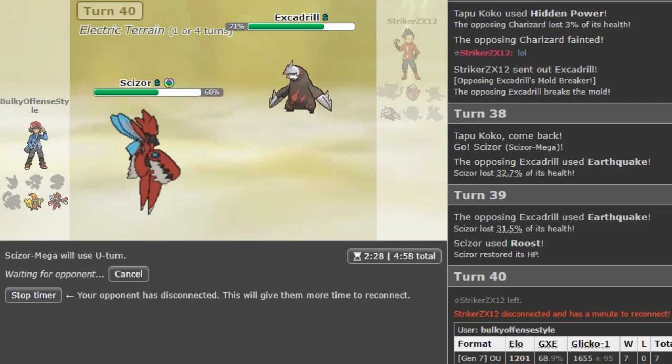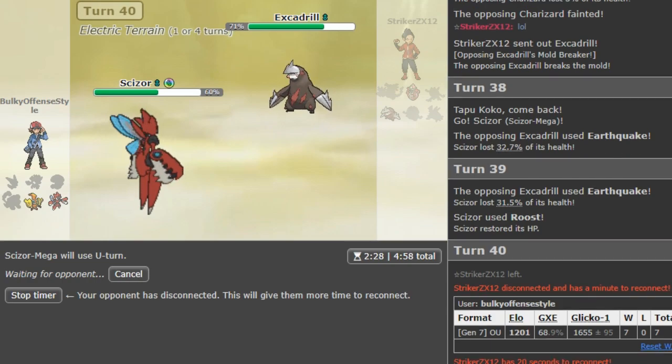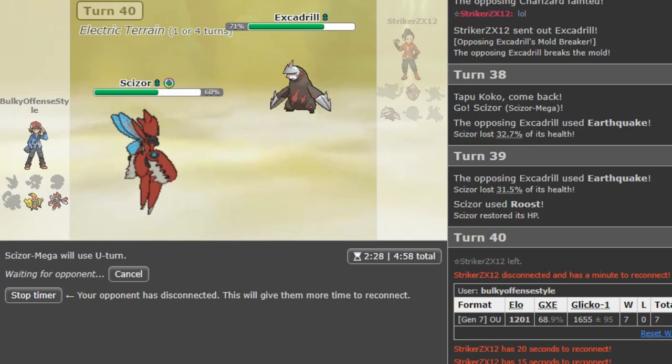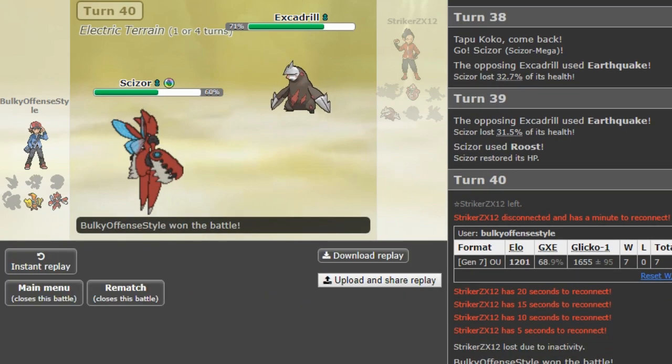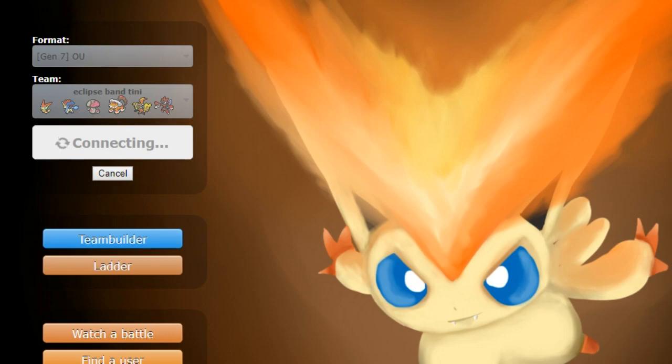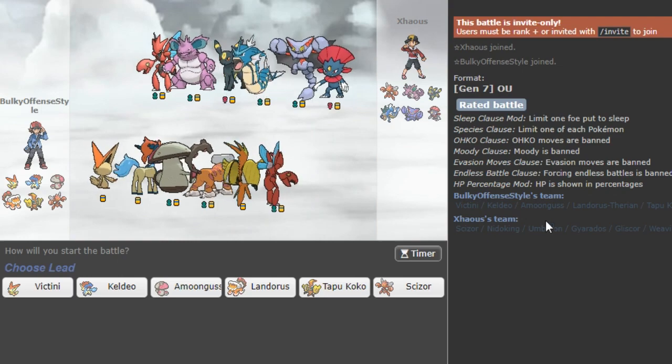I should probably keep my Lando healthy and not let it take a Scald burn turn one. I most likely should have gone into Coco turn one, but what made me not go Coco is him having the Drill in the back. I would have had to go Coco on the Scald, would have gotten burned — then I'd have to double on his Drill, which would have been super annoying with Coco being burned because you have to Roost more often.